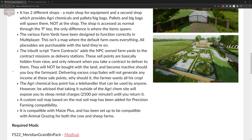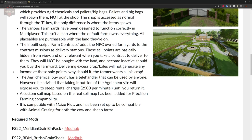The farmyards have been designed to function correctly in multiplayer — when you buy the land you'll also own the buildings on it. There is a built-in script called Farm Contracts, which adds NPC-owned farmyards to the contract missions as delivery stations. These sell points are hidden from view and only relevant when you take a contract to deliver to them. Delivering excess crops or bales will not generate any income at these points. The agri-chemical buy point has a telehandler you can use, but take it off-site and you'll be charged $2,500 per minute until you return it.